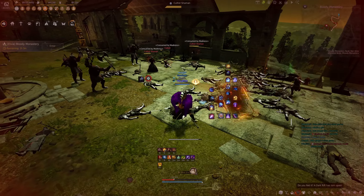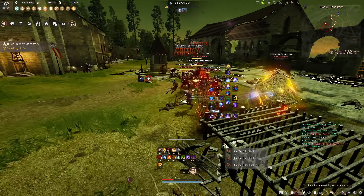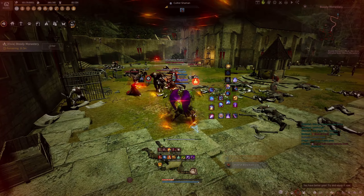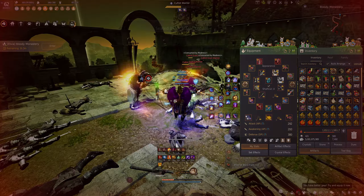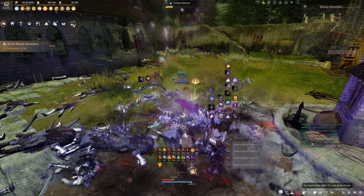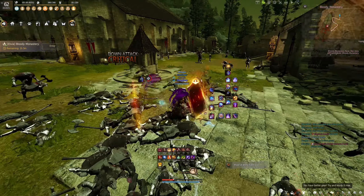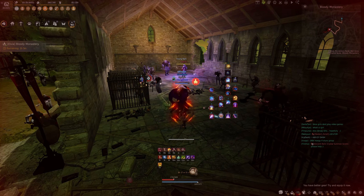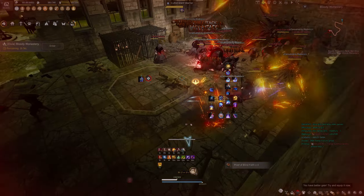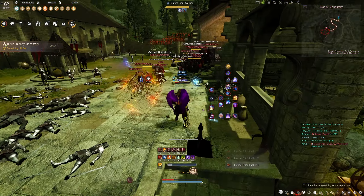You're going to be fine grinding here — just watch your health. I have yet to die here, knock on wood. I'd recommend coming to Bloody Monastery at around 285 AP and at least 370 DP. If you're on a class like Woosa you can definitely come earlier, since you're fully protected with frontal guards the whole time and the class hits so hard, allowing you to maximize efficiency with lower gear. With HP pots you could come at slightly lower DP, but just know these mobs are not forgiving — they're constantly hitting you hard.